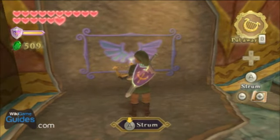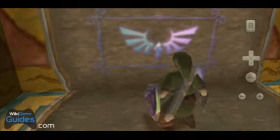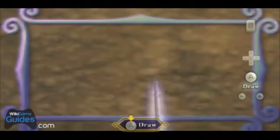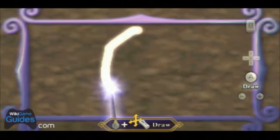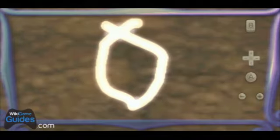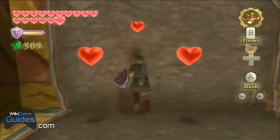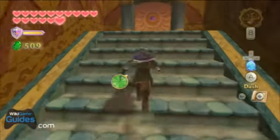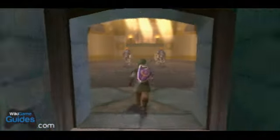Goddess Wall. See, what should I draw here? How about some more rupees? Heart? That didn't look anything like a heart. I thought bombs were going to come out for a heart.